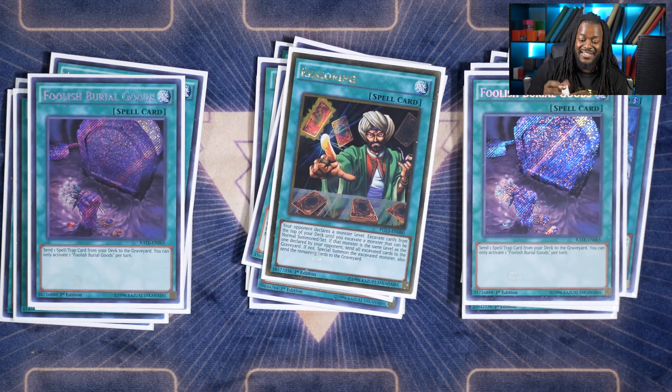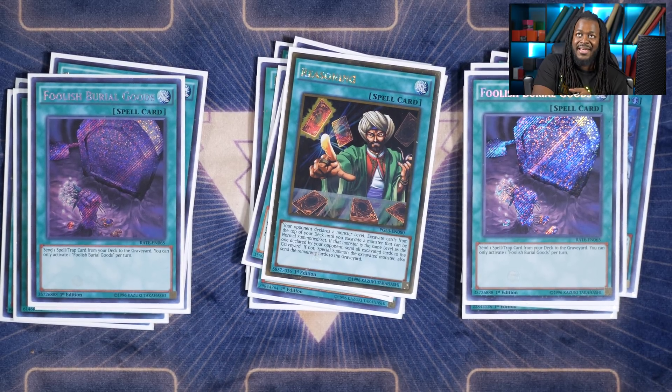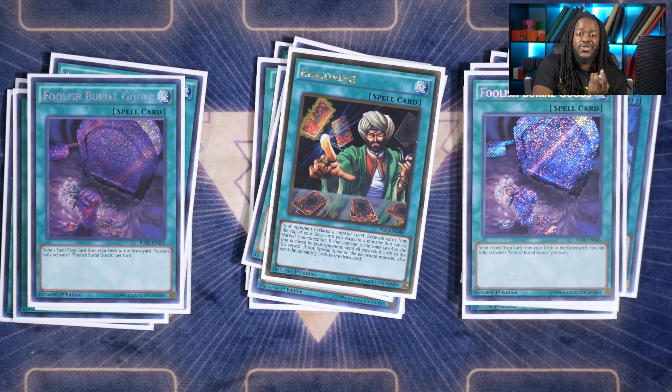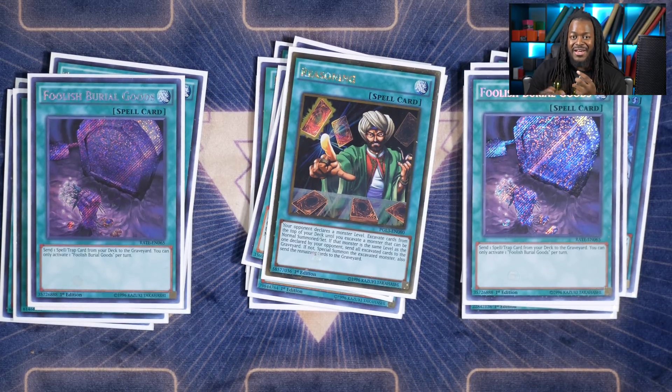Reasoning is a godsend in this deck. A lot of times when you activate Reasoning, your opponent will declare one thinking you're playing Infernoids. If they hit Adios, that's a free additional normal summon on top of your regular normal summon. If they hit Karaz, you can destroy cards on the field for free. If they hit any of your Monarchs, you have free tribute fodder. But if they don't declare one, or even if they hit Adia and you have banished Monarch Spell or Trap cards, you can add those to your hand. So this card is just ridiculous in the deck and it also gets your Monarch Spell and Trap cards to the graveyard.